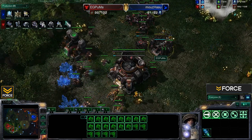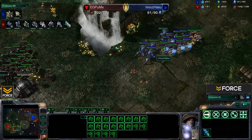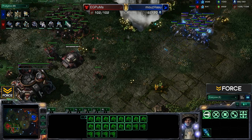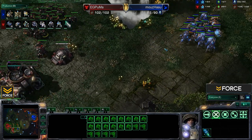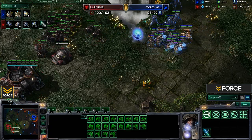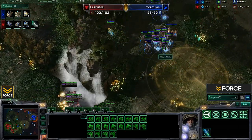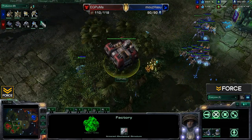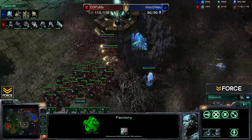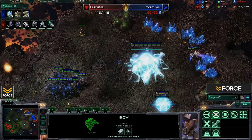Hasu attempts a counter-attack because he knows he needs to do some damage. Some medivacs are coming out but none are in play yet. There's a lot of bio here, and Hasu really doesn't have enough to engage. His only saving grace could be some force field action, but still it doesn't look like he has what it takes. He's just trying to do a little bit of damage and get one or two kills, but this is really not going to be successful. Hasu needs to be careful about this decision to engage.